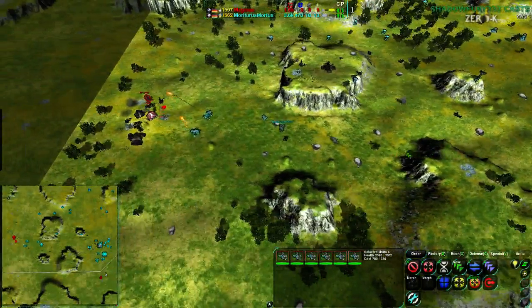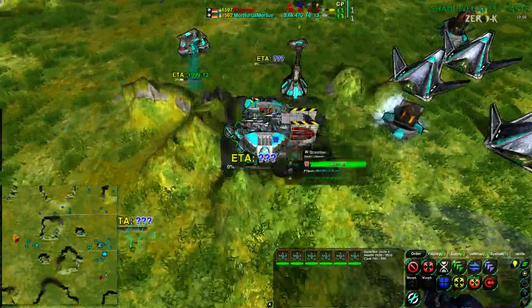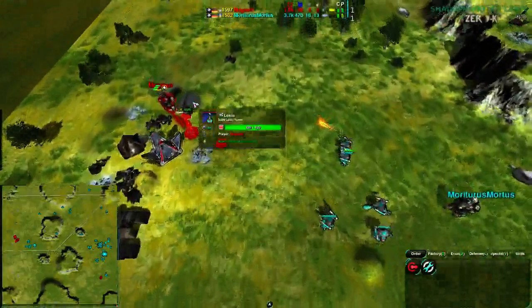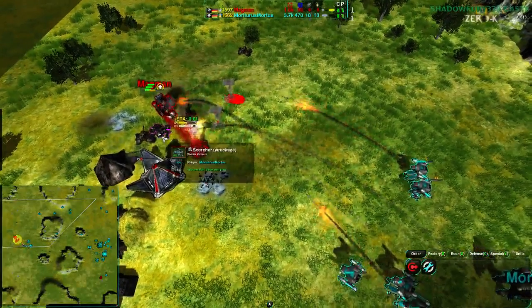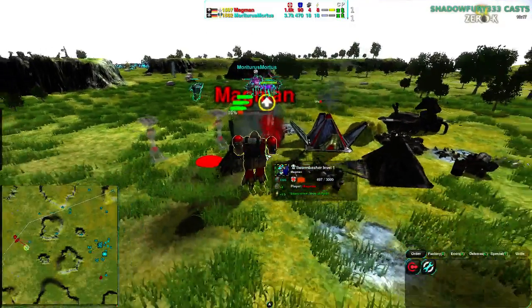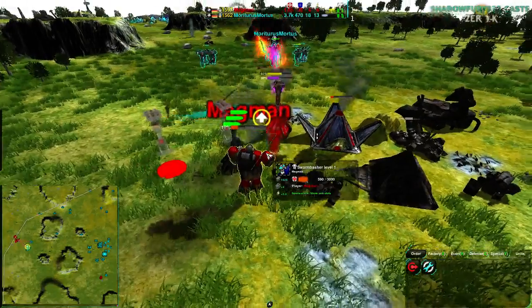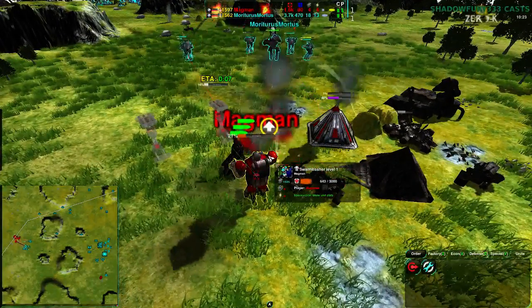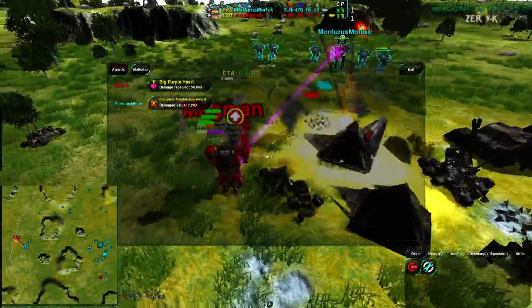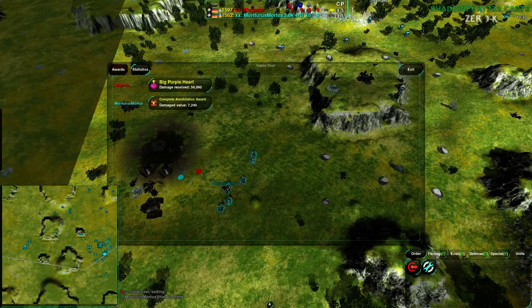Half a dozen Scorchers are all right there in the factory. Magman's commander is about to go down to the Rogues — one more good Rogue shot, there's the volley. A Lotus distracts them quite nicely, but once it goes down, Magman throws in the towel. That is game, that is match — and that is 2-1 for Mortarus, who advances to round two.